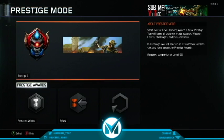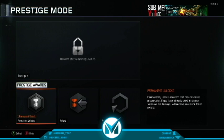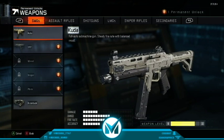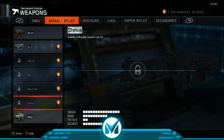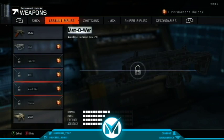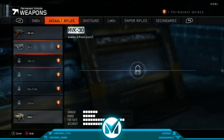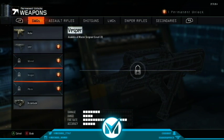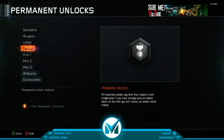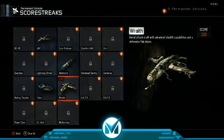Now let's go to Prestige Mode. There you go — Prestige 3, entering Prestige 3. Congratulations, you're now Prestige 3. For my permanent unlock, I'm going to go with the Wraith — it's level 39 and I really like the Wraith. So yeah, I permanently unlocked the Wraith.